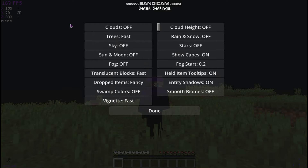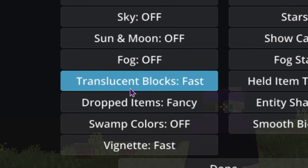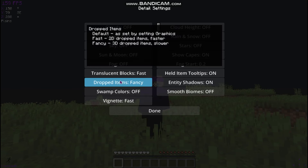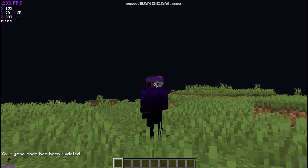Everything else doesn't really matter for FPS. Then go to Details: Clouds off, Trees fast, Sky off, Sun and Moon off, Fog off, Translucent Blocks fast, Dropped Items fancy, Swamp Colors off, Vignette fast, Smooth Biomes off, Dynamic Shadows on — that doesn't really matter. Fog Start 0.2, Stars off, Rain and Snow off, Cloud Hide off.